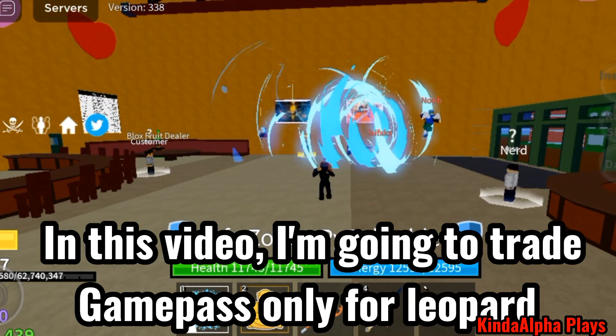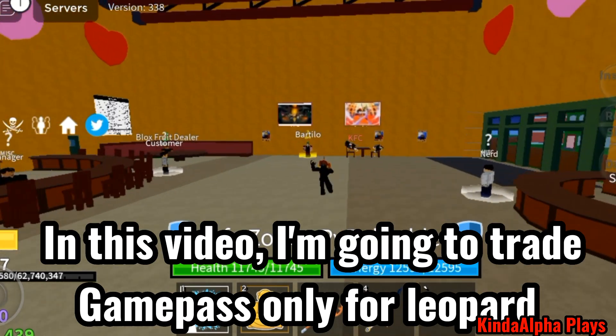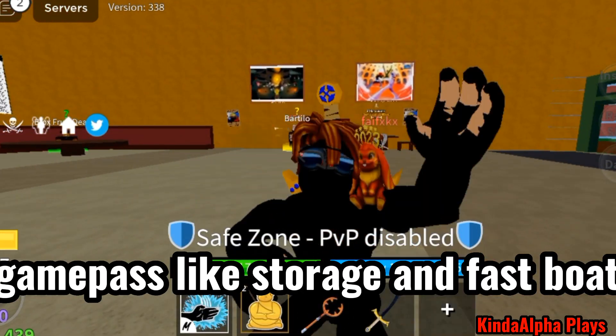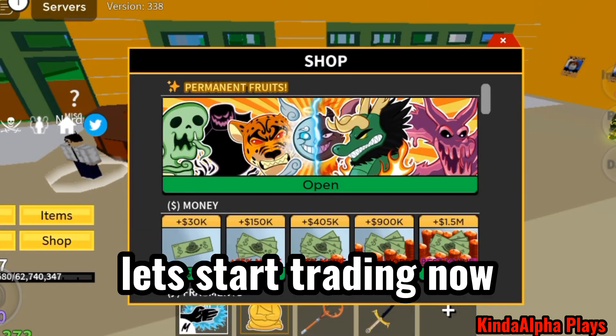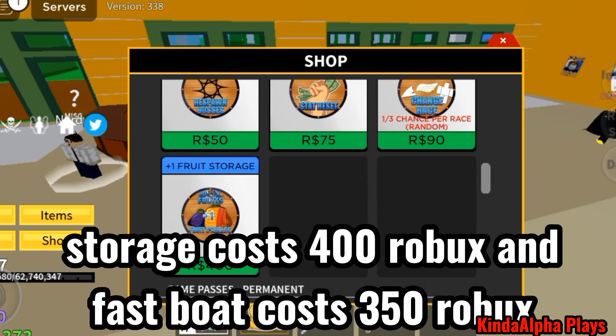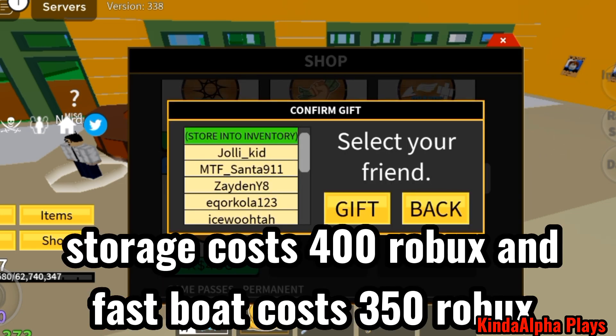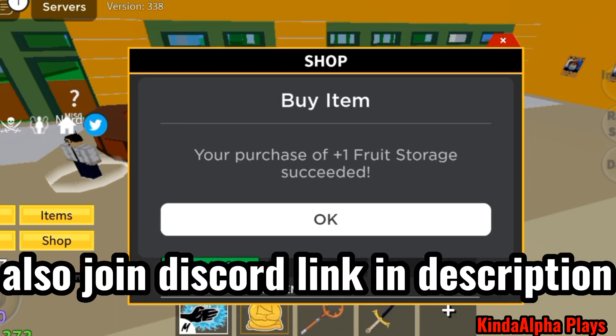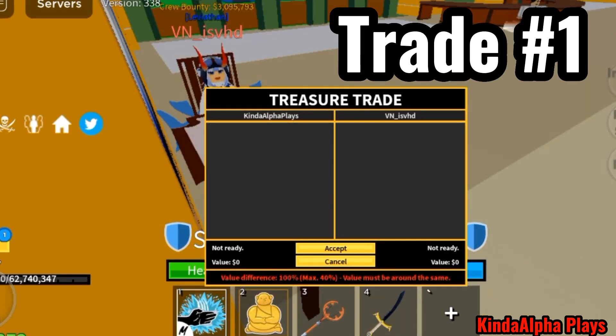Hello guys, in this video I'm going to trade game pass items only for Leopard. Game pass items like Storage and Fast Boat. Storage costs 400 Robux, Fast Boat costs 350 Robux. Let's start trading now. Also join the Discord, link in description.